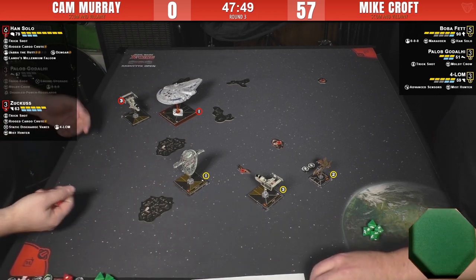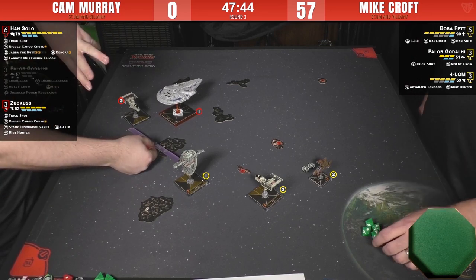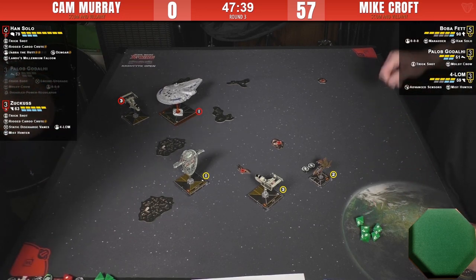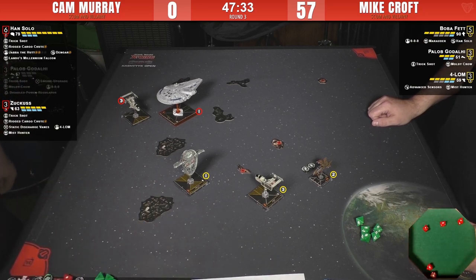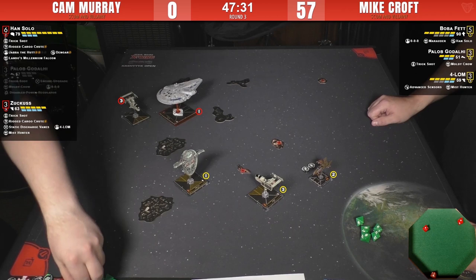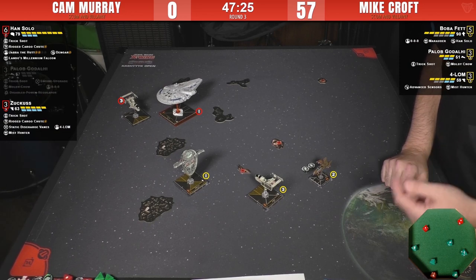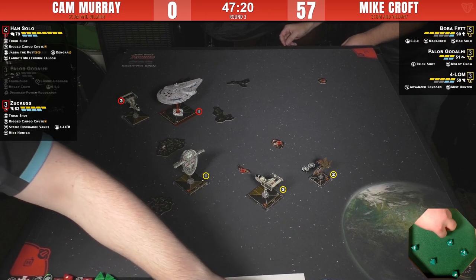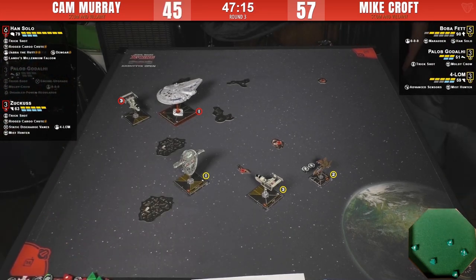That should be three dice through the raw plus obstruction. Is he using Zuckus's ability? Yes — so there should be four for Boba then. Four or five dice for Boba. Three hits versus one evade. Three base, one through Trick Shot, one through ability — that's five. So Zuckus throws five dice at range one and both ships can throw six dice at range one if it's obstructed. That's nasty.